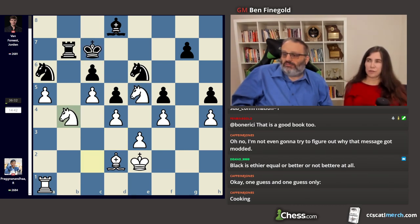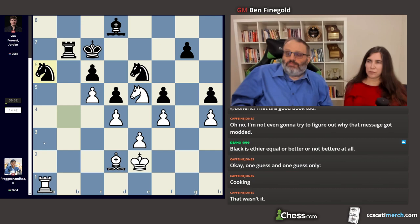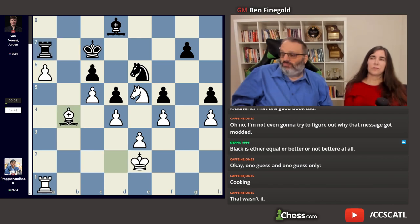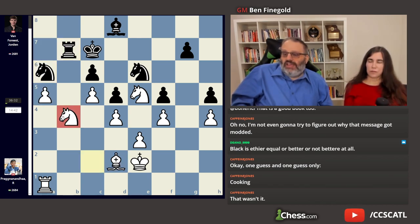He defended the c-pawn, but knight b4 is a really strong move — threatening two things at once. The guy takes it. If he plays knight b8, we play a6, and if you take the pawn and I take back, you can't save c6; it's falling, it's collapsing. And if you play Rook a7, then I can take on b4. So knight b4 was really good. Knight b8 is basically resigning — you can't play moves like knight b8.